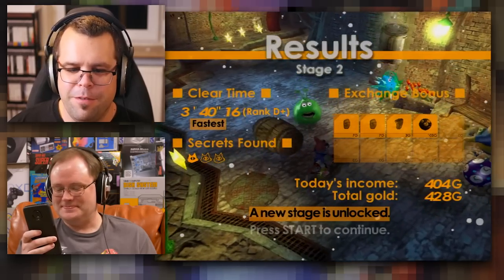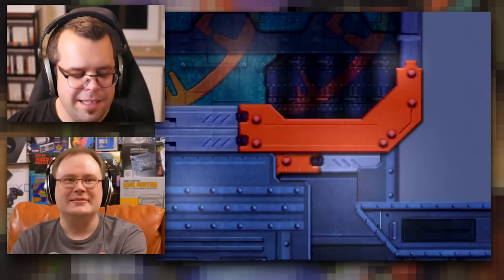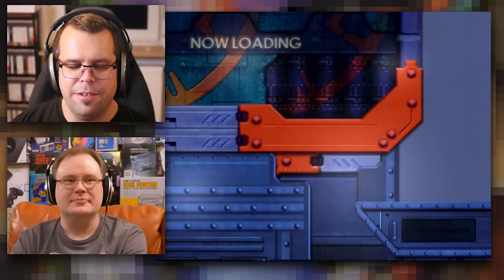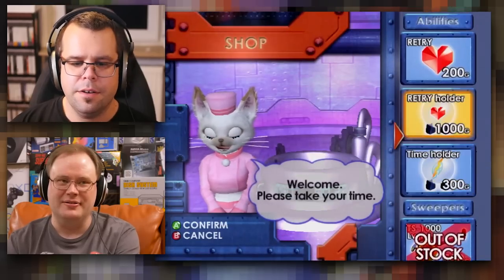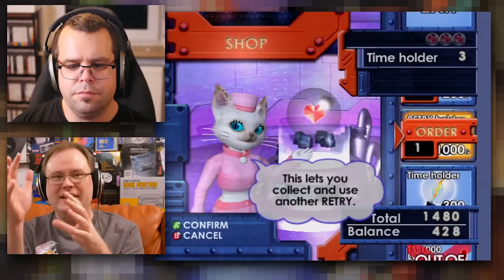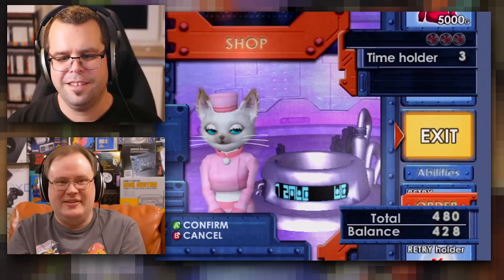Speaking of history, when you finish a level it actually shows your history with that level by showing a replay — it shows the entire playthrough of that level from a cinematic perspective. There hasn't been a lot of technical information out there on how this game works. I'm curious to know the way they're able to spool data back — however they're saving all this to make it work. The core technical conceit seems to have more to do with the time mechanic versus the vacuuming mechanic.